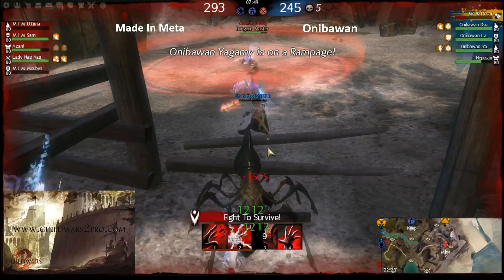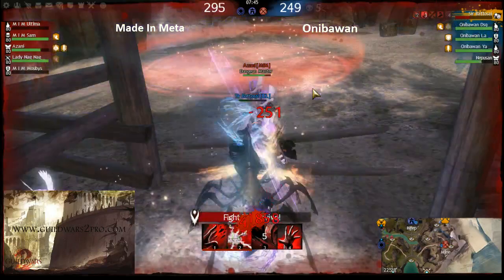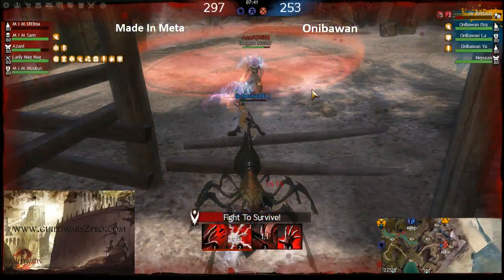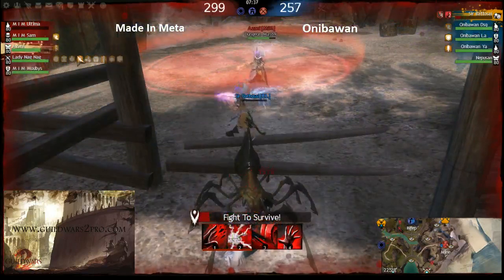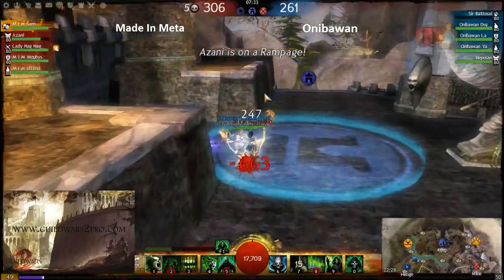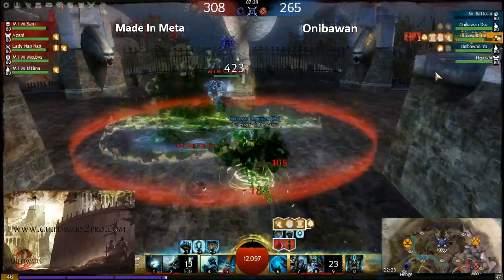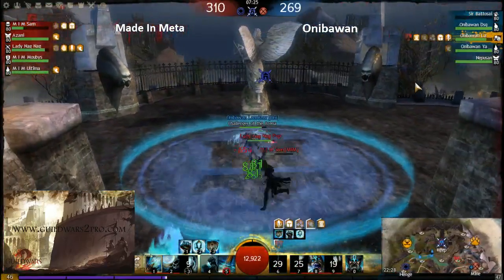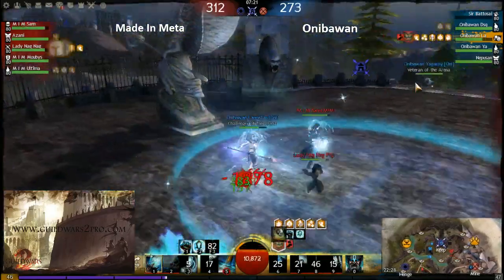It's a really nice spirit ranger build, by the way. The ranger can probably rally himself with the leech once. But the guardian from Aniba One won't last for long — sword-dagger thief, necromancer with fear and burning and new traits — he'll really melt soon. He used all his virtues and cooldowns, only his ultimate left.